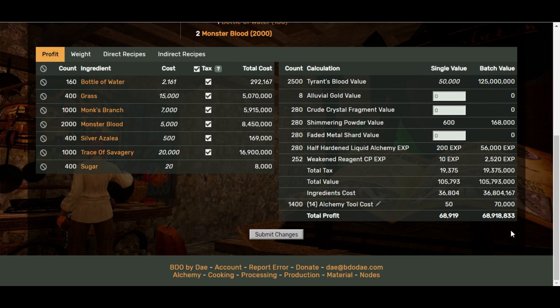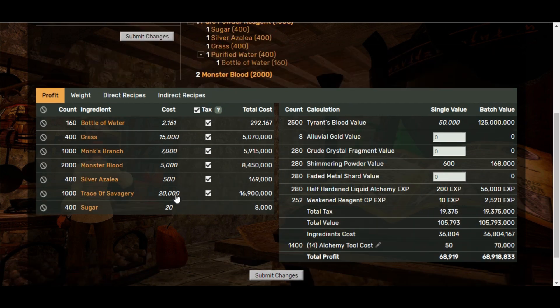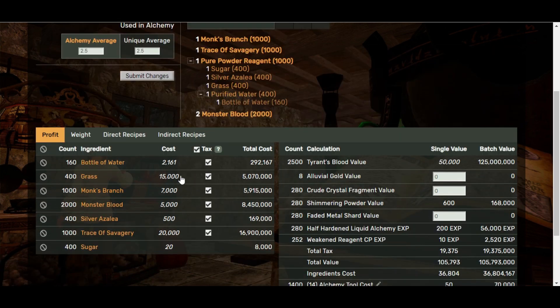These figures I've put in are completely made up — don't take this as gospel because none of this is relevant to current prices. And I can tell you firsthand, if you were to try and buy everything off the marketplace, you wouldn't be able to make a thousand in a batch. The reason being is that Trace of Savagery is not readily available. Although some of the other things are, like Monk's Branch and Monster Bloods, Trace of Savagery is your gateway. This comes back to why you want to tie things in with your node empire to cover up your weak links — if you did want to craft this, you'd have to make sure you were gathering your Trace of Savagery yourself from your nodes.